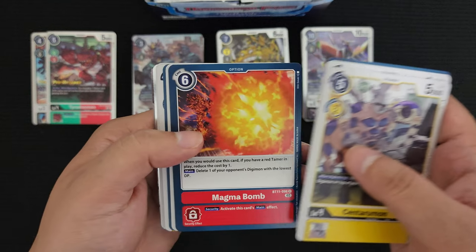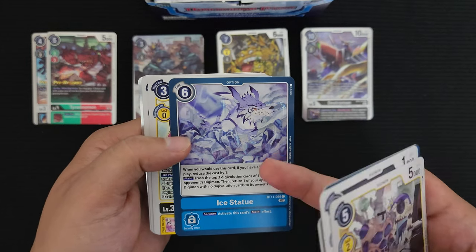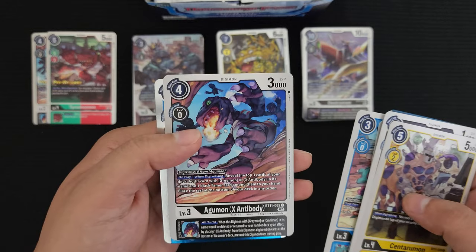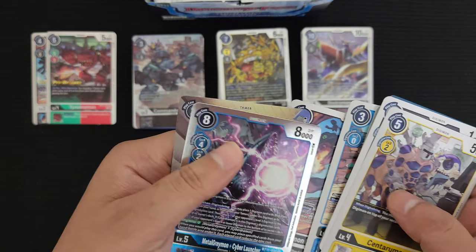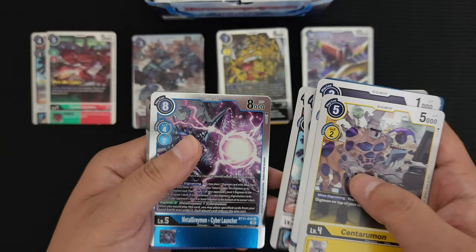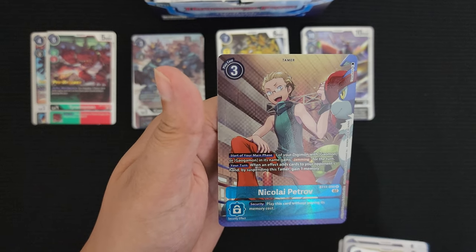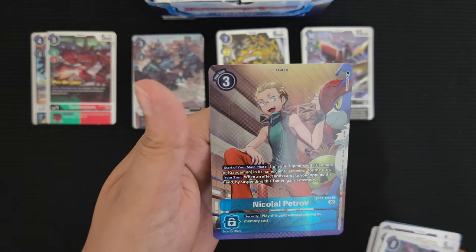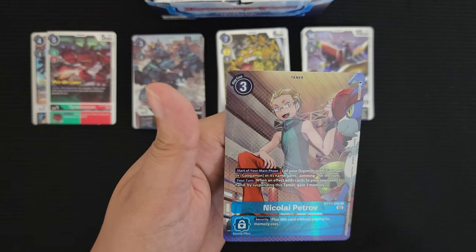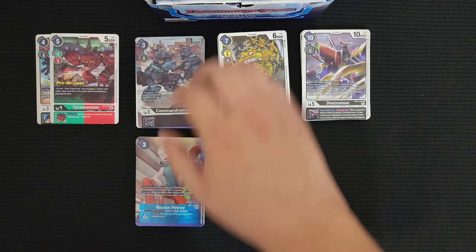Pack four. Centarumon, Tanemon, Evil Squad, Magma Bomb, Kotymon — interesting card: block, can attack, ice statue. Got some of my opponents with this option card. Kimeramon. We got the Agumon X Antibody and Metal Greymon Cyber Launcher! The Agumon X Antibody is not holo. Behind it is the tamer Nikolai Petrov — this one gives your Gammamon digimon jamming if they have it in their name. When an effect adds cards to your opponent's hand, by suspending this tamer gain a memory. We got an alt tamer card — super win!